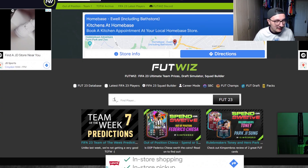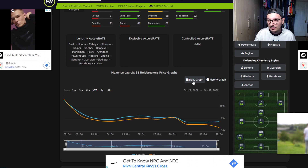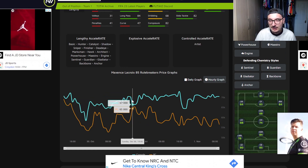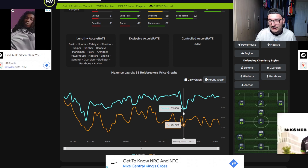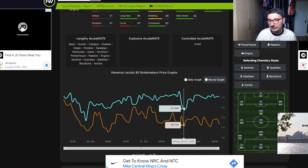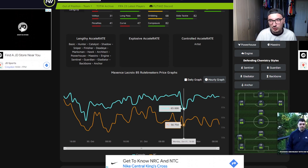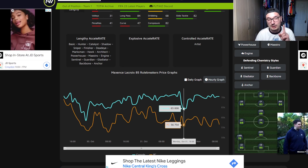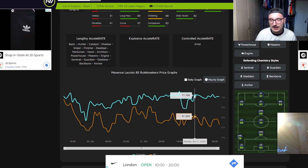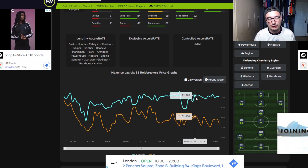On Footwiz, Lacroix is now at 71,000 coins. On the daily and hourly graphs you can see spikes up to 70, drops, and climbs back to 70. Yesterday at 6pm there was a big drop from 73 all the way down to 65 — no real reason for it from the content, just people getting on and listing cards. I bought them on stream yesterday at 63k, and you can see he bounced back pretty quickly — that's natural fluctuations.